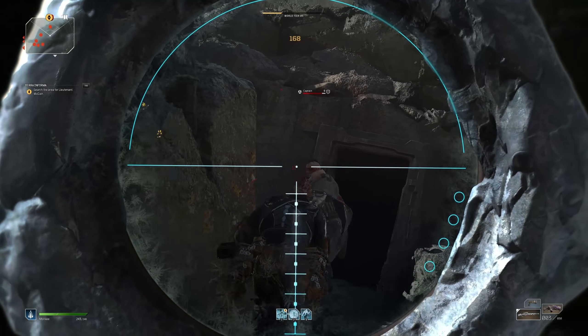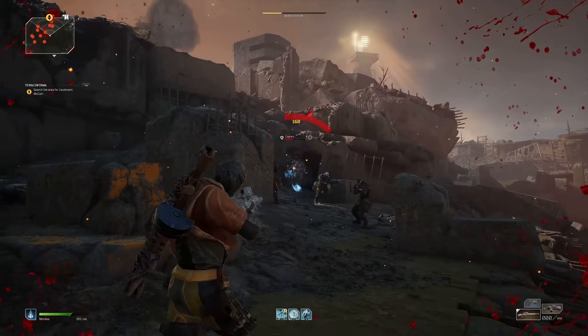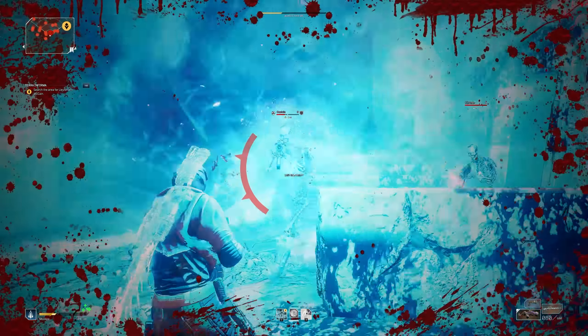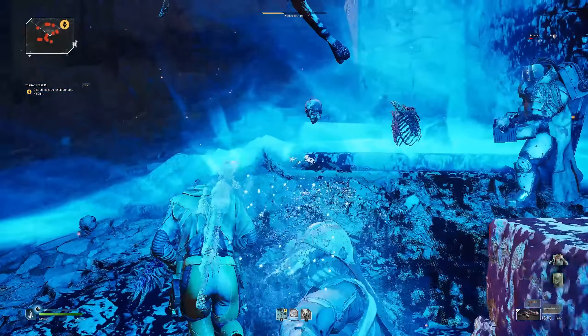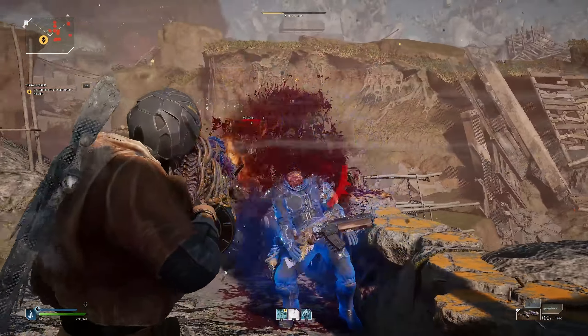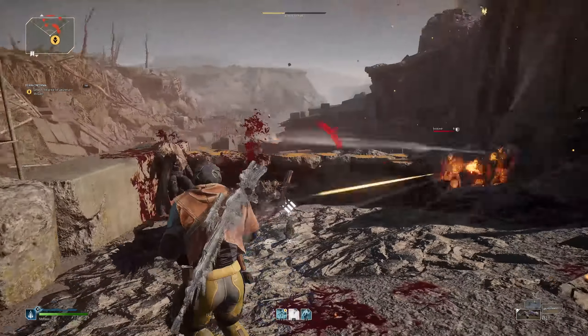After that sniper is taken care of, continue to make your way to the captain, who will make his way out of the entrance located right here. A decent tip is to get a few headshots on him with your sniper as he takes a few seconds to actually start attacking you, then close in to use your abilities and go for the kill. Typically the captain will drop at least 2 items and sometimes 3. Then make your way up the ramp and defeat the second sniper hiding in the corner right here — they too will have a chance to drop 2 items.